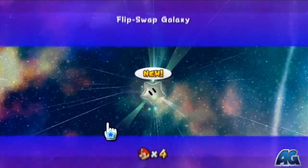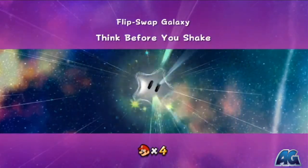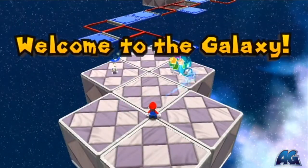What's up everybody, Mr. Frags here from ArmageddonGaming.com and this is the Super Mario Galaxy 2 walkthrough. This is the Flip Swap Galaxy, Think Before You Shake. There's only one star in this galaxy.